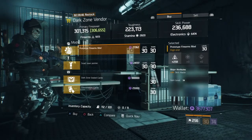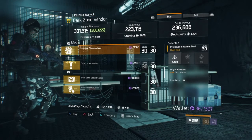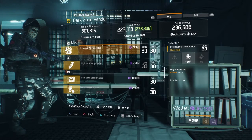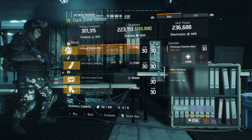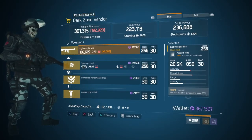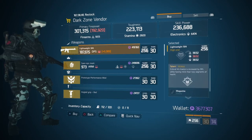Moving on to West 31st Street, they're selling a prototype finance mod with skill haste. Moving on to West 39th Street, they're selling a prototype stamina mod with health. Moving on to West 46th Street, they're selling a lightweight M4 with Intense, Ferocious, and Vicious.